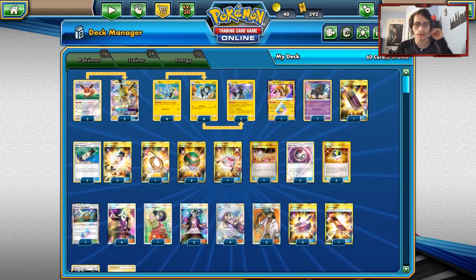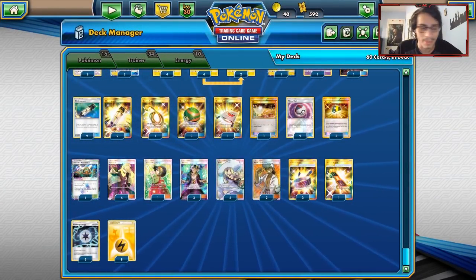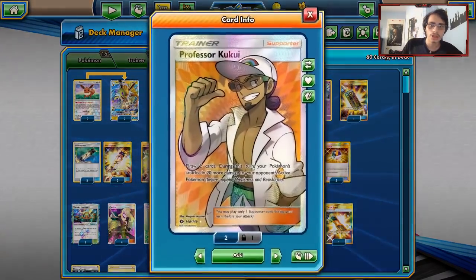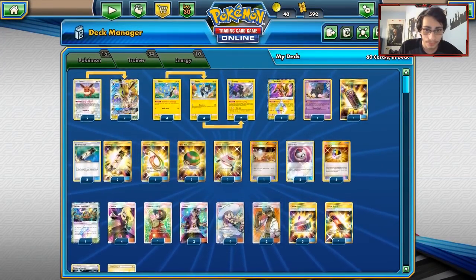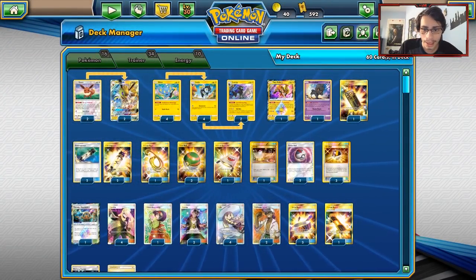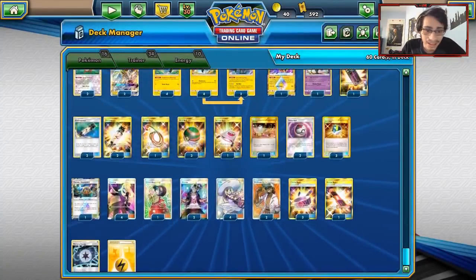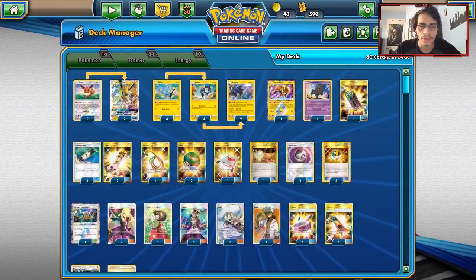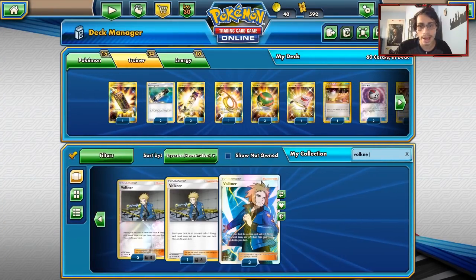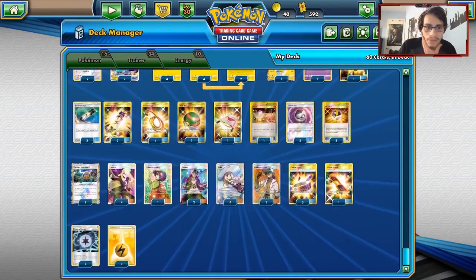One Thunder Mountain for our stadium — we can't use Altar of the Sunne, and Viridian Forest wouldn't be bad either. We got four Cynthias, Erika's Hospitality, two Guzmas, four Lillie, two Kukuis — Kukui obviously allowing you to do 20 more damage, which is really useful with Disconnect. I'm also playing three Choice Bands for the damage output, one Escape Board, and I've gone with eight Lightning and two Memory Energy. I'm playing a bit more Lightning than usual just for Volt Bolt.